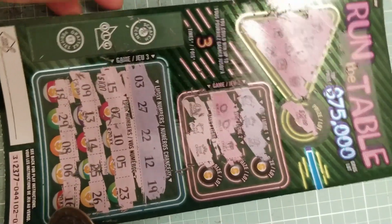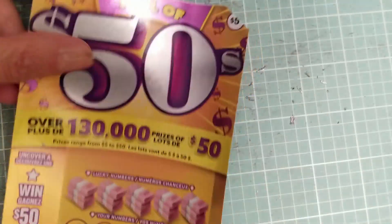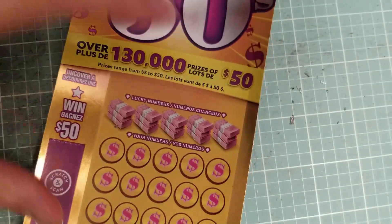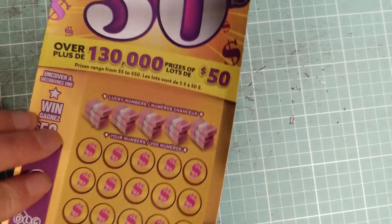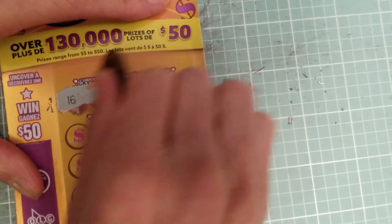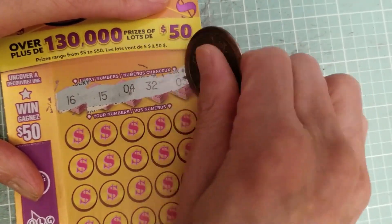Now let's pick my first Full of 50s ticket. This one is the back ticket — as you know if you follow me, I always pick tickets from the back, the front, and somewhere in the middle. Full of 50s says there are over 130K in 50-dollar prizes. Hopefully we get one! Lucky match numbers: 16, 15, 4, 32, and 3.